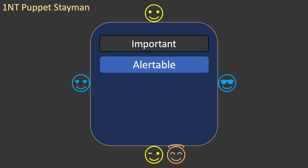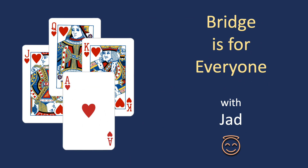I find puppet stayman over one no trump extremely useful. It fits perfectly with opening one no trump with a five-card major. I give it my highest recommendation for inclusion in your bidding system when you are ready. This video looked at how and when to use the puppet stayman response after partner opens one no trump, and explained how this fits with regular stayman and with transfer bids. Thanks for watching. If you found the video useful, please consider subscribing to this channel. Until next time, this is Jad reminding you that Bridge is for everyone.